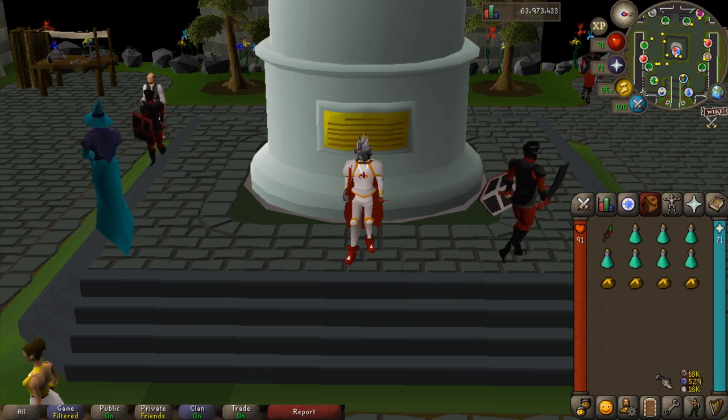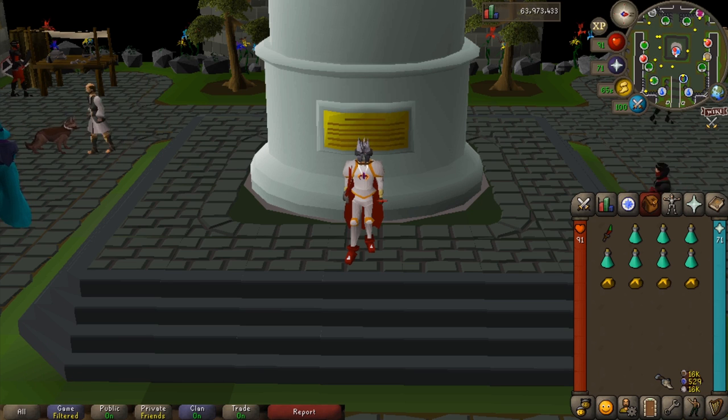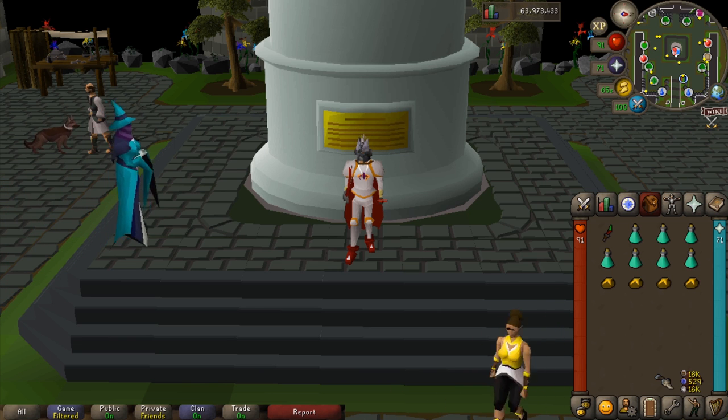If you have completed the Morytania hard diary, I would 100% recommend bringing your bone crusher. The bone crusher automatically buries bones for you, which means you get the prayer XP. When you're in the Catacombs of Kourend, every time you bury a bone in there you get one prayer point back.